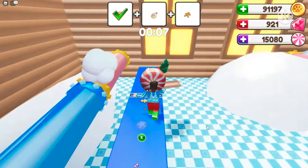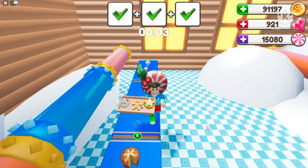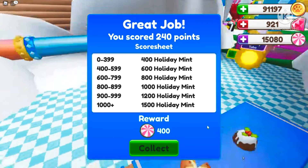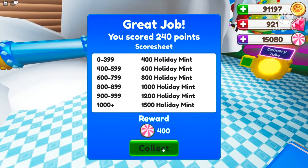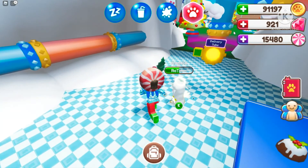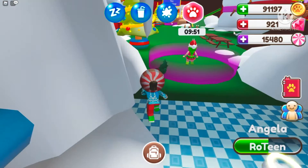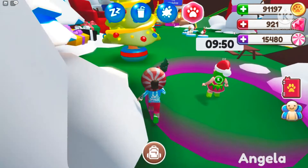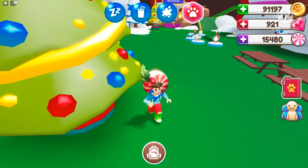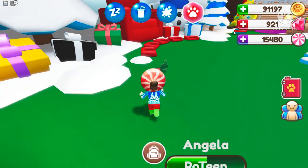Oh my God, there's only nine more seconds. Okay, we're gonna do this one more time. So we made 400 peppermint candy. Normally I make like 900 peppermint candy when I'm not recording. I'm gonna have to do some package delivery too because I need money. Some of the brand new houses cost peppermint candy, and my goal is to get at least 50,000 so I can afford the Elsa castle and make it beautiful with a Christmas tree and all the furniture.